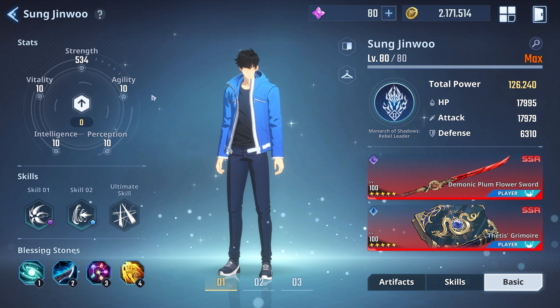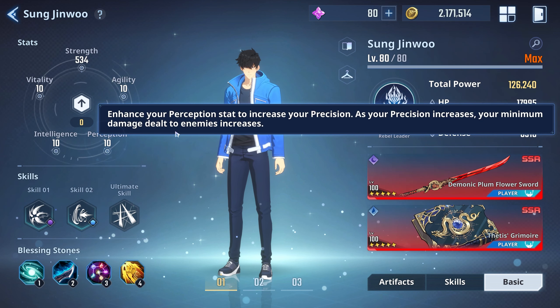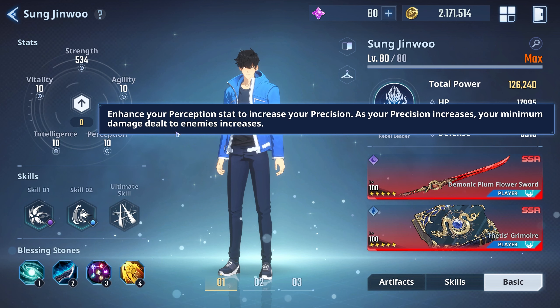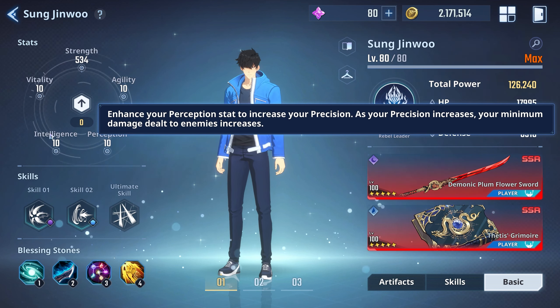If you put points into agility you'll notice you're not getting as many crits as usual in the red zone. If you put it into perception, your precision isn't as high as it should be. But if you put everything into strength, it's raw damage that doesn't get scaled down. Your weapons will enhance the strength you have. You don't need to invest in agility because you get that from artifacts, perception from weapons, and intelligence and vitality from artifacts and sometimes weapons.